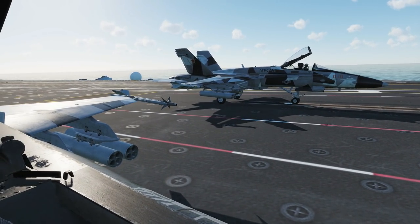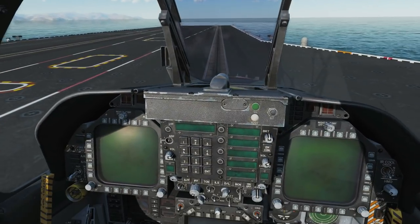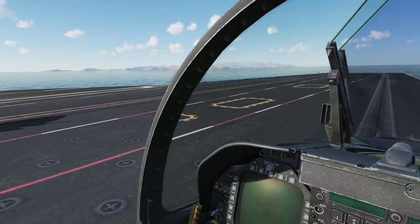Right, welcome back. Sherman is here and down now. What we'll do is quickly have a good look over the plane — inside the cockpit and outside of the plane. Let's have a look outside.